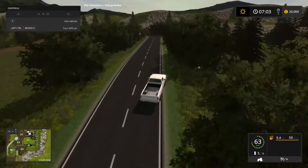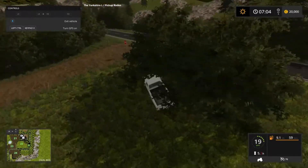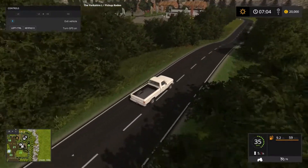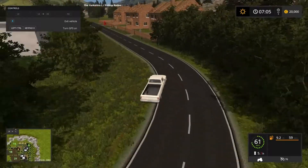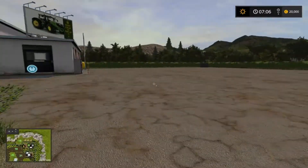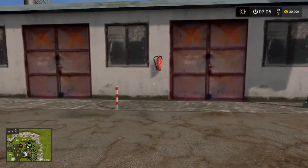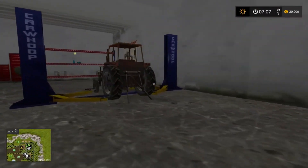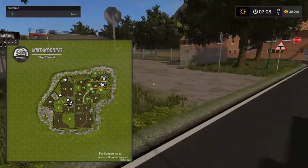Speed up here - try not to spin out. Down this way we've got the store here. Keep calm and fire up the Chundee - I like it. Fuel fill up, store, vehicle sell point. A little workshop with an old rusty tractor in. And we've got the biogas plant with two silos here as well.